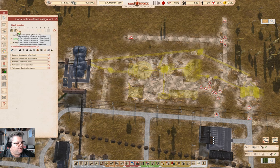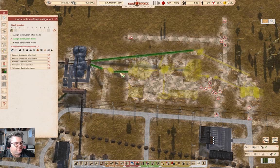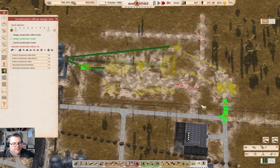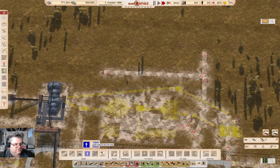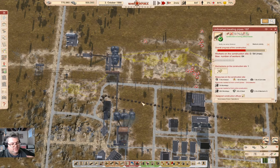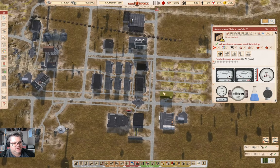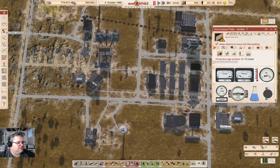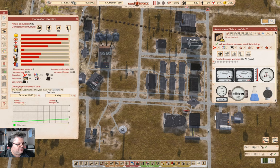I talked about getting the cement and concrete industries going, so I'm going to build this stuff. That's going to build fairly quickly. We have 648 people. I want to go in and check population statistics — births seven, deaths five. Births eight last month, okay — this year, okay.